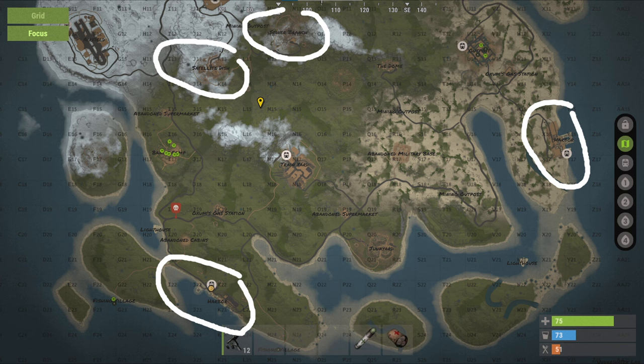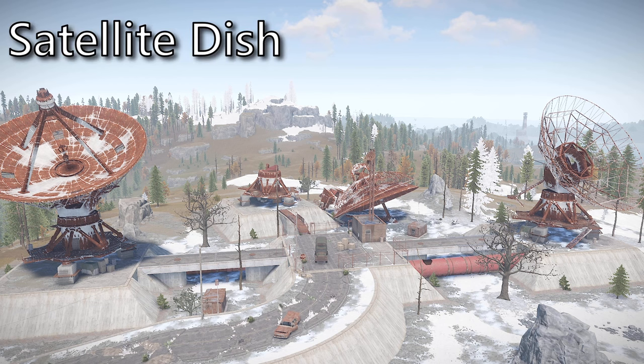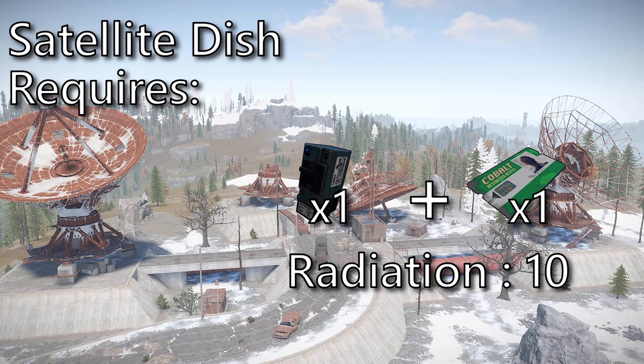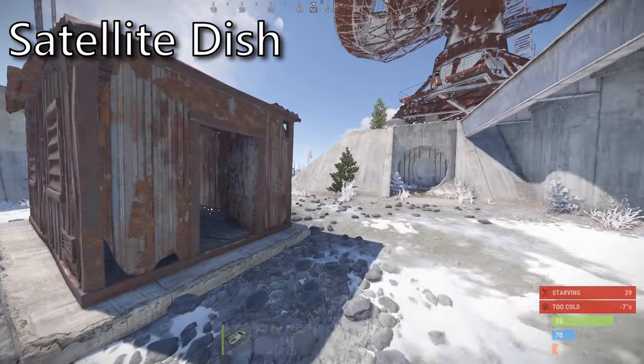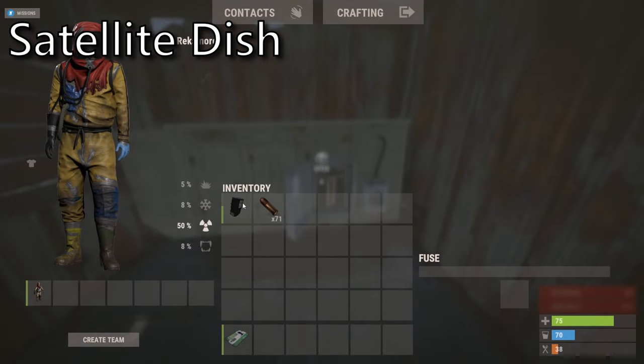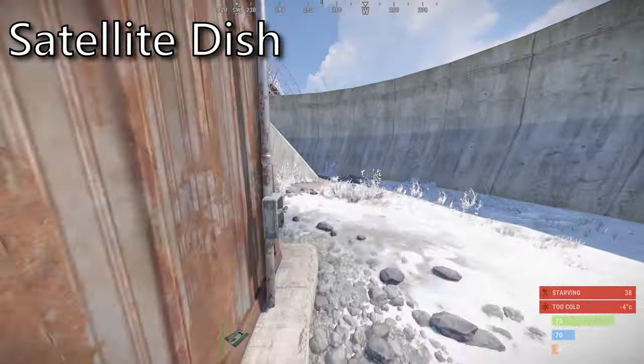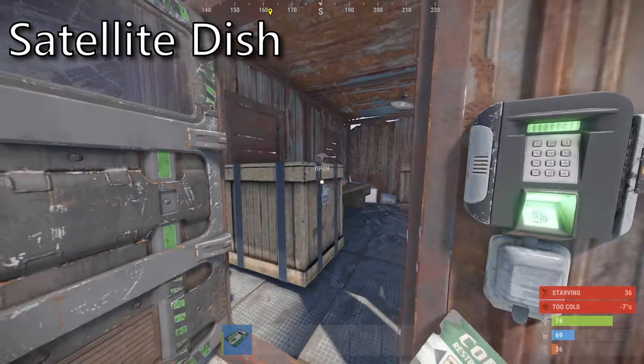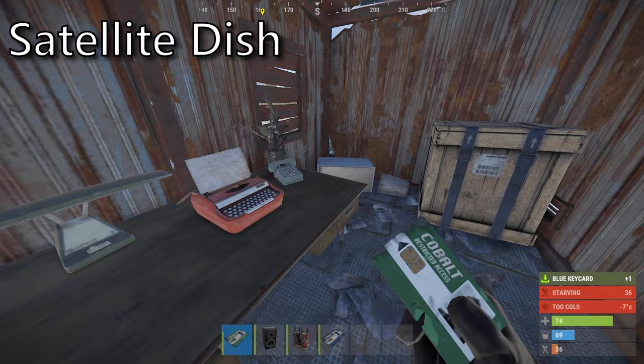Now that you know how to find your cards and how to solve the puzzles, let's go over all of the green card rooms. At Satellite Dish you will need 1 fuse as well as a green card, and clothing that provides at least 10 radiation protection. Locating this metal 2x1, you will find a fuse slot inside as well as a switch located on the back. Then by heading over to the other metal 2x1 you will use your card and enter the small hut. Inside you will find 2 crates as well as a blue card.